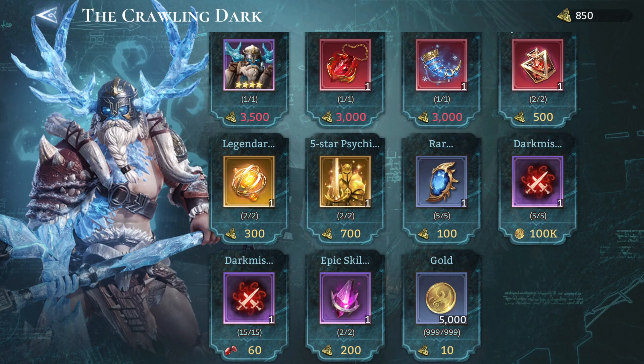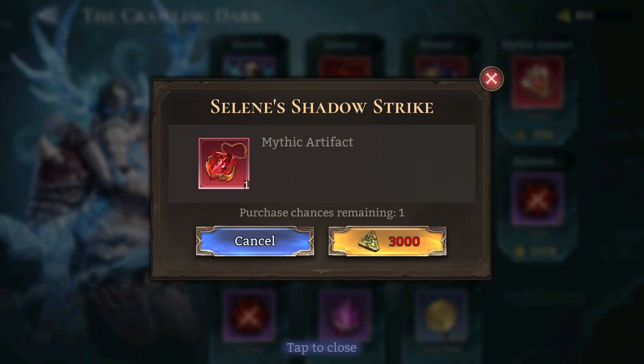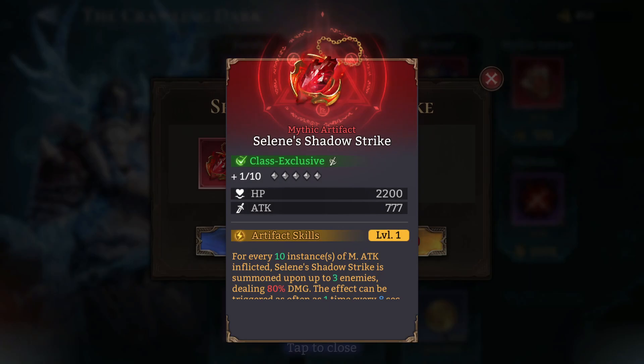So definitely buy the summoning crystals — that's a given. As well as Celine's Shadow Strike. I'm not too sure what she does exactly; I know she's a fighter in the venomous faction, the one with the very tough-to-pronounce name.